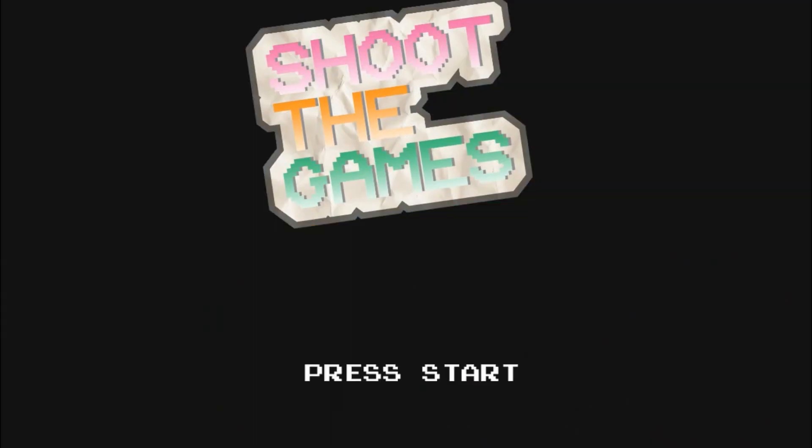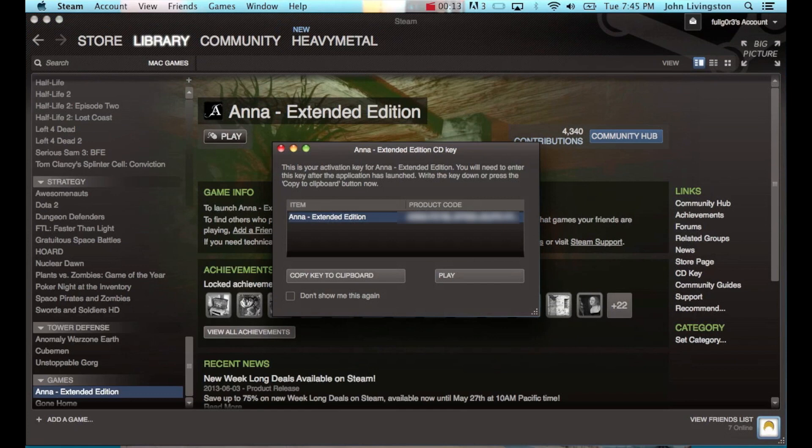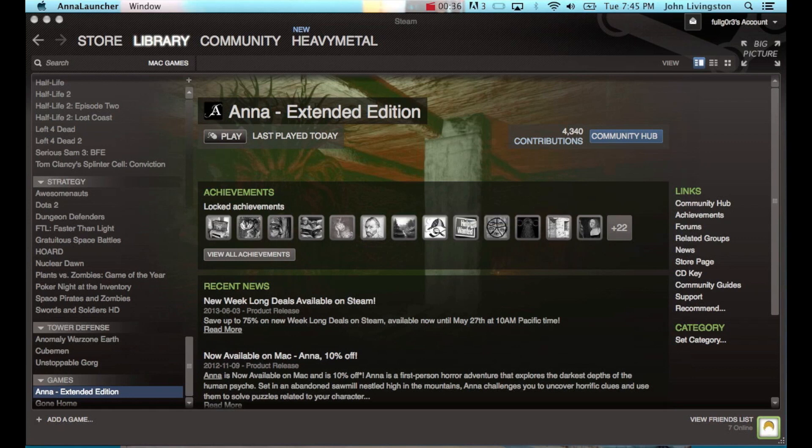Shoot the game! Alright, Dana. Reminder to yourself: delete product code. Why are there product keys in Steam? It's extended edition. I see.